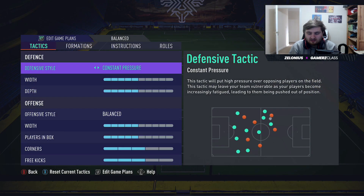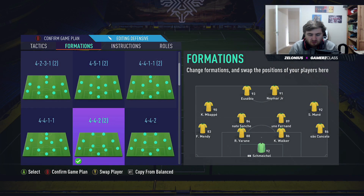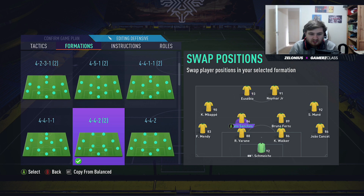Let's get into the tactic. So we're playing 4-4-2, second variation still. We're still going to be having a destroyer and a creator. Going to be having pace out wide. It's pretty similar personnel — don't really need to change a lot there.